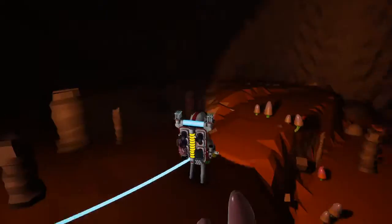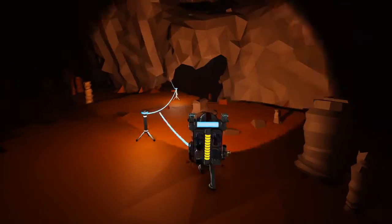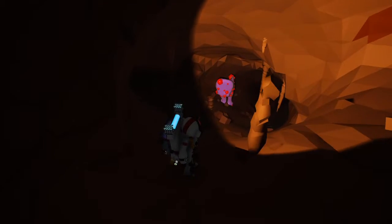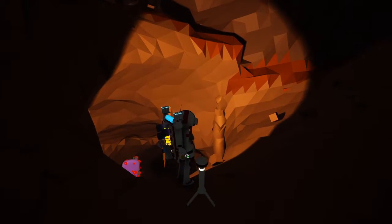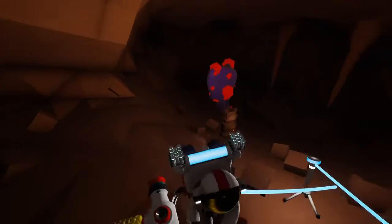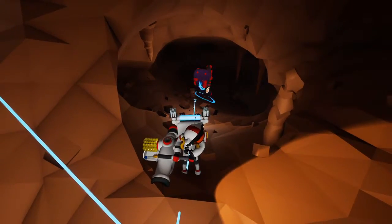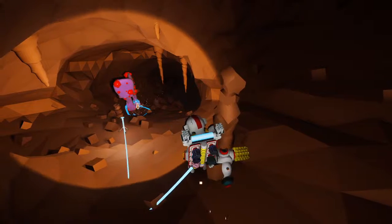Seeing nothing interesting ahead, I turn my attention to my side and see yet another way down deeper into the cave. Yet, as I explore further, I come to find that I'm only brought to yet another way to go down even deeper into the cave. I was expecting to hit bedrock any second if I kept descending at this rate. My expedition almost takes a sudden and tragic end as I nearly smash right into two poison plants. Fortunately, I quickly recollect myself and take them out no problem.